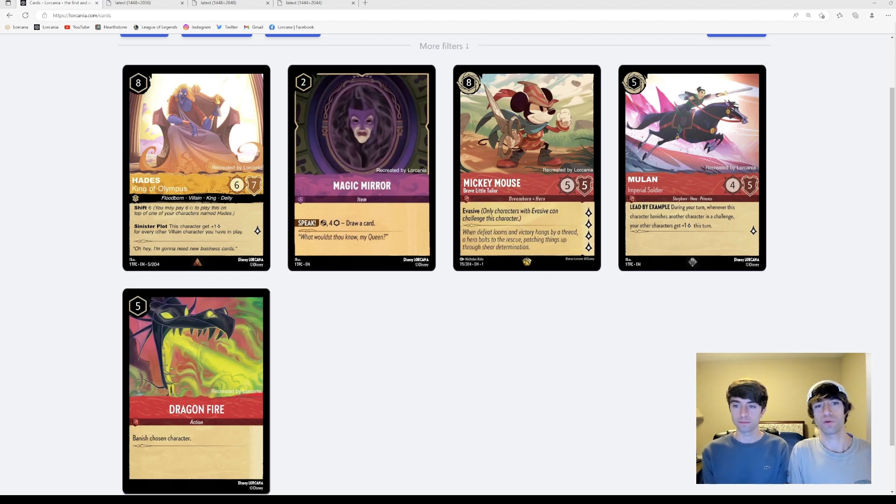Another reason why they might allow multiple copies would be if the effect is not overly strong or is a basic keyword such as evasive or ward. Those are keywords that many characters are going to have. Challenger is another example. Just the fact that a card has that keyword wouldn't make it too strong, because there are going to be ways to deal with those different keywords. We're going to construct our decks to deal with those different types of threats.